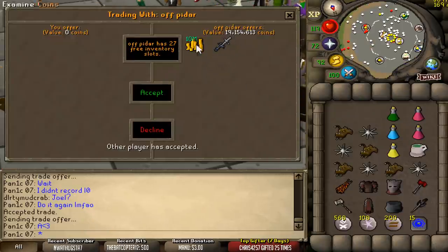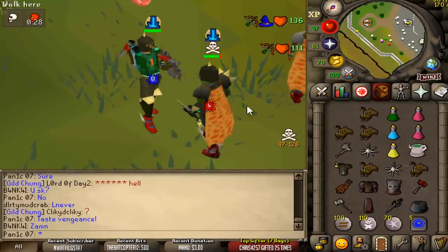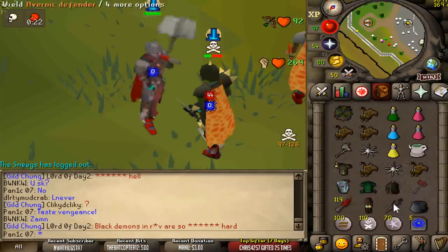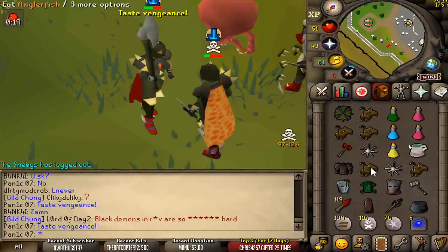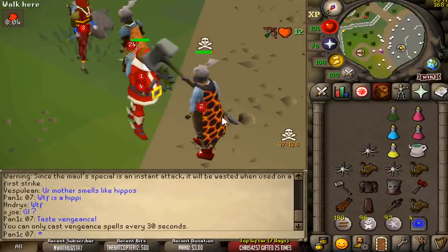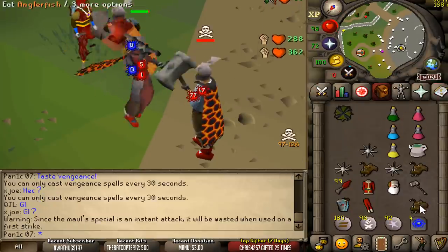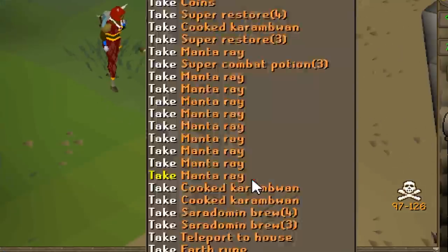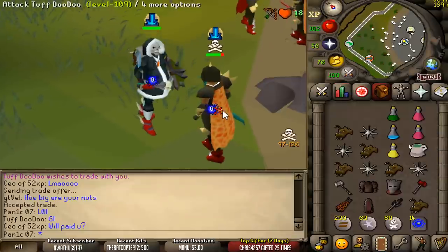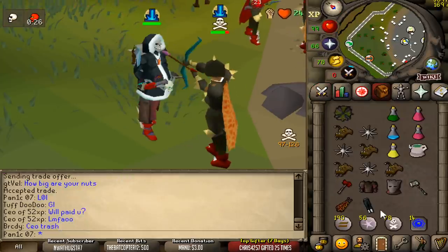Now we're getting 19.15 mil from our boy. He actually gave it to me two seconds earlier but I didn't record so I had to trade it back to him — appreciate it, thank you. That was very very very close. Total loot 9.6 mil, with a 77 with the dragon warhammer — very nice KO. We hit up nice and early which is good, probably go for an early spec. Horrible hits though — good switcher.